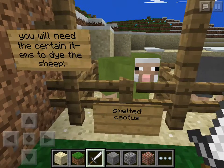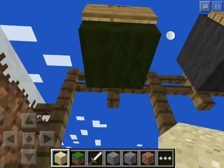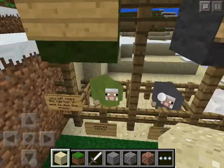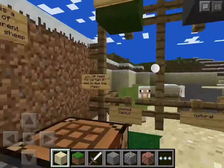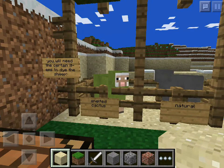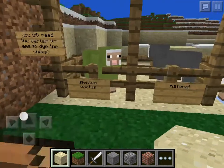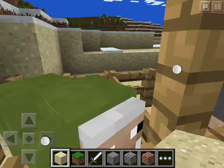You will need a smelted cactus — just get a cactus and smelt it. When you have it in your inventory, hold it on the sheep and you get a green sheep. Whenever you shear it or kill it, you get green wool. Once you shear it and its wool grows back, it grows back the smelted cactus green color again, so you can use that wool forever.